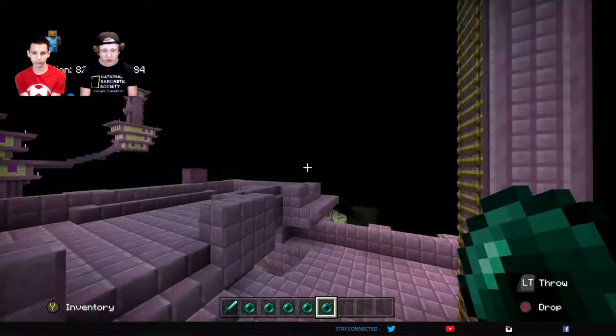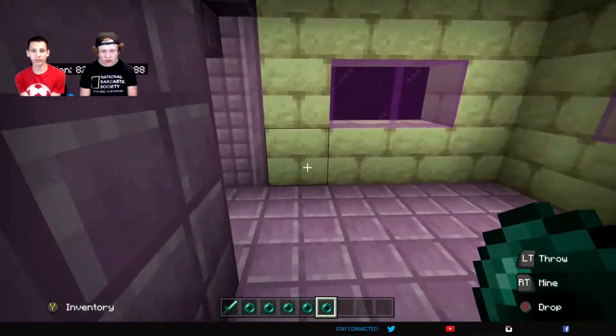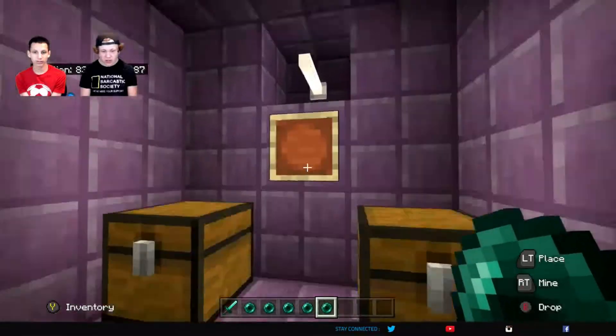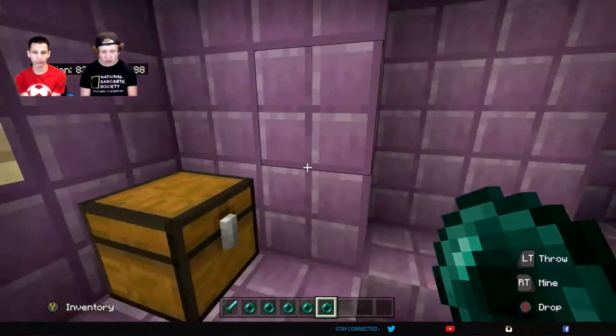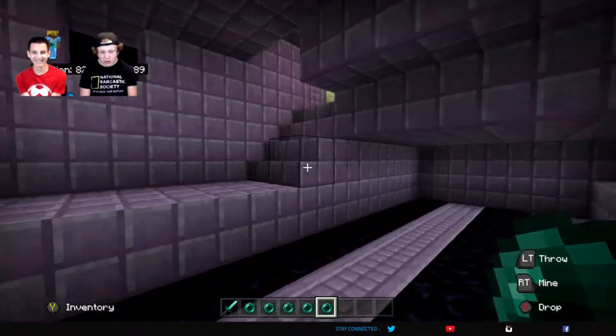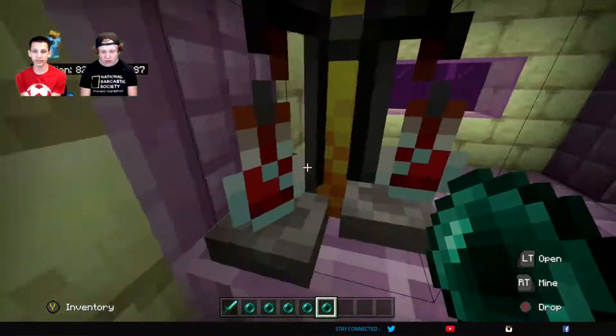The boat is what's going to have your elytra in it, which is the whole point of going to an End City. There's a shulker here — there's supposed to be an elytra in here but we already took it when we did our elytra video.